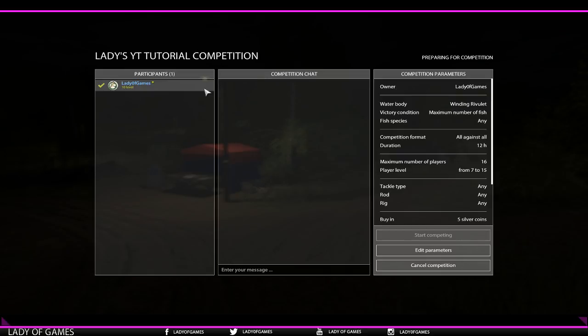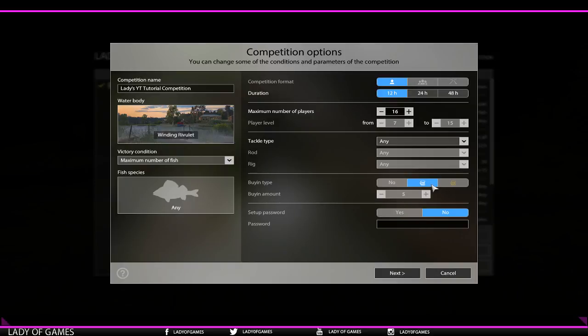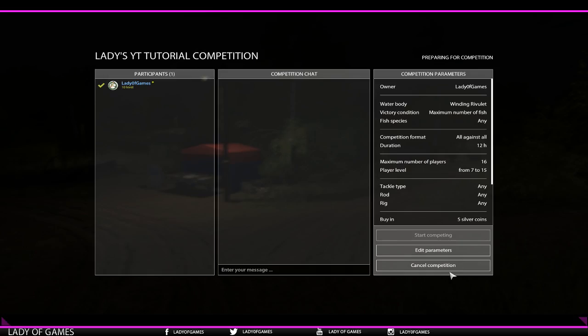You can only remove players before the competition has started - once it's running, you cannot exclude anyone. If you made a mistake in setup - say you selected 'any' species but wanted a specific one - you can click 'edit parameters' and adjust it. However, you cannot adjust the buy-in amount or player level after creation; for those you'd have to cancel and recreate. If you cancel before anyone joins or something comes up, you'll get your full buy-in back with no commission fee withdrawn.